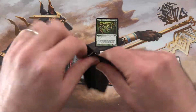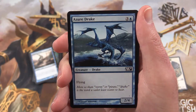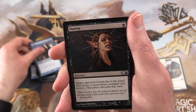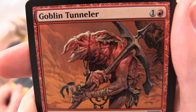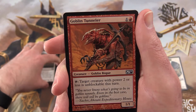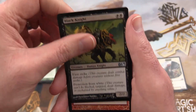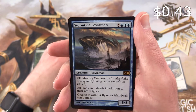Last pack. We're getting a Zoo Drake, Barony Vampire, Manic Vandal, Ice Cage, Cancel, Duress, Squadron Hawk, Goblin Tunneler. I've got a look at the goblins because they're probably one of my favourite tribes in all of Magic. Jace's Erasure, Plummet. The uncommon is a Black Knight, Pyroclasm, Diabolic Tutor. And the rare is a Stormtide Leviathan.